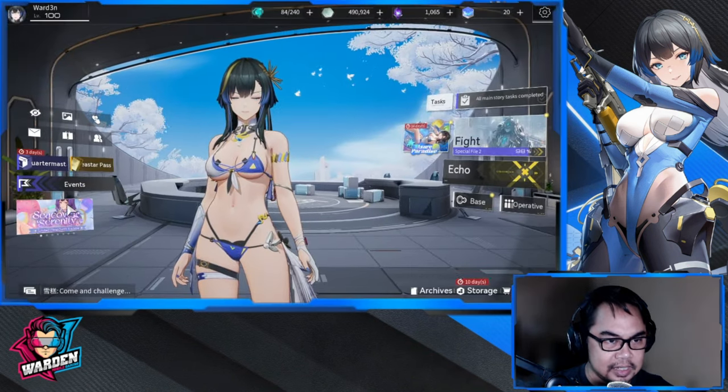In the Inbox, you get random drops from characters like Enya, Akasha, Marion, and Maux — there's no set schedule, the game is just very generous with these. I can't put an exact number on it since it varies month to month, but consider them bonuses.